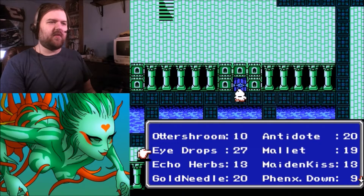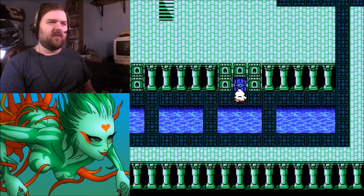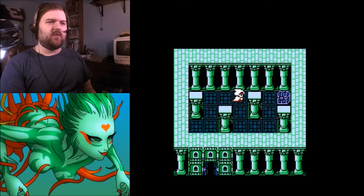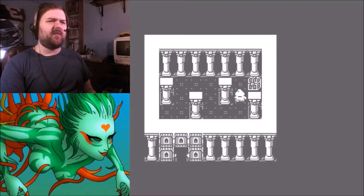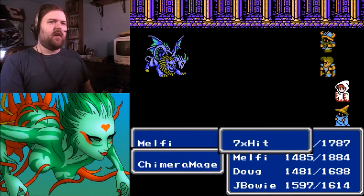The door's locked. Good thing I have so many magic keys. Found some treasure — I can't walk behind that column. Chimera Mage. The enemies in that sunken cave were extremely tough.